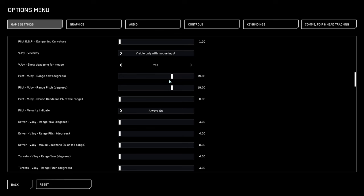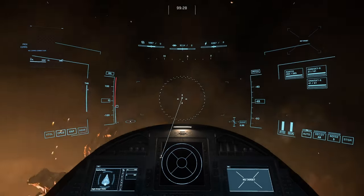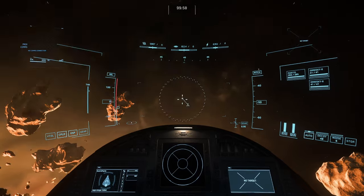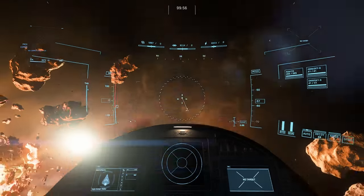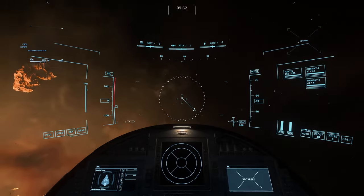Pilot V-joy range yaw 4. Pilot V-joy range pitch 4. This is what the default settings look like — you can see how long this tail is, it makes your ship a lot slower to respond. But when we lower it, the ship is a lot more snappy and responsive and the tail is shorter.